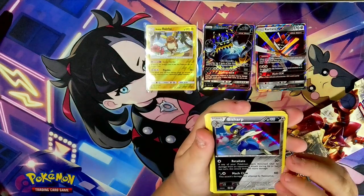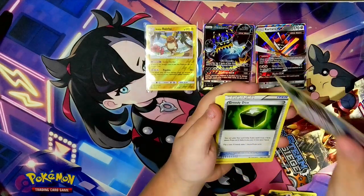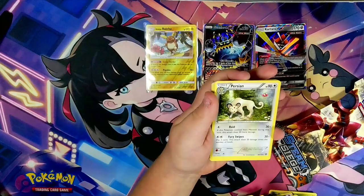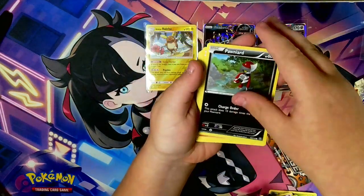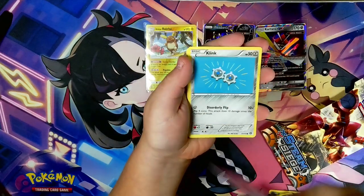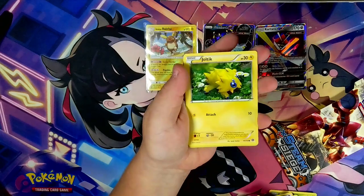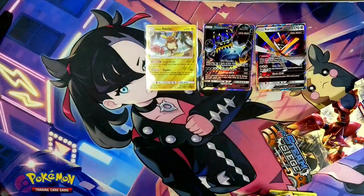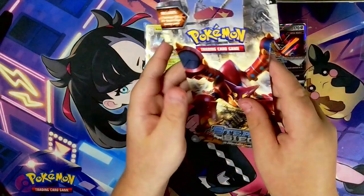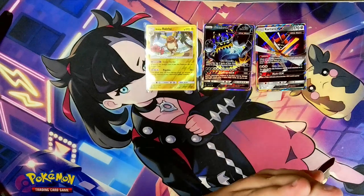Let's see — we have Dodrio, Greedy Dice, Persian, Rapidash, Honedge, Ponyta, Klinklang, Mantine, Joltik, and a Tangela. I don't even know if I opened that backwards — okay it looks like I did, but I think I did.